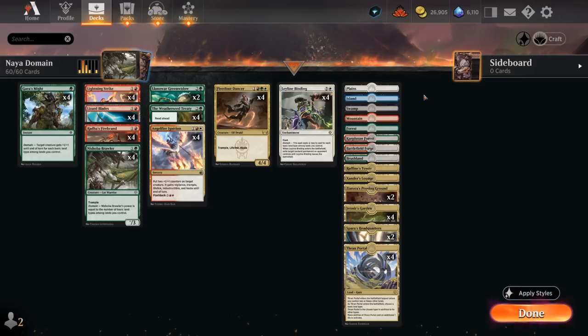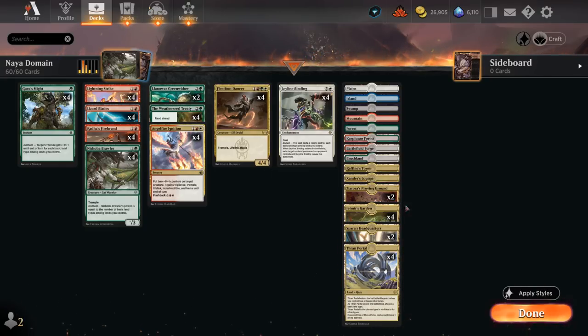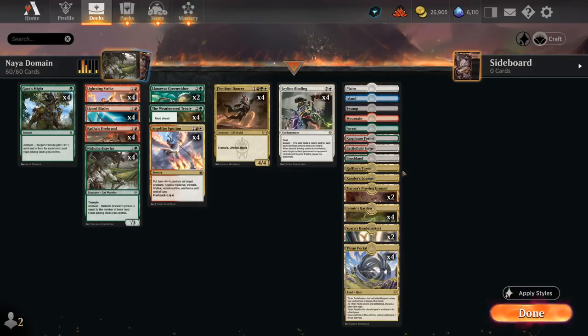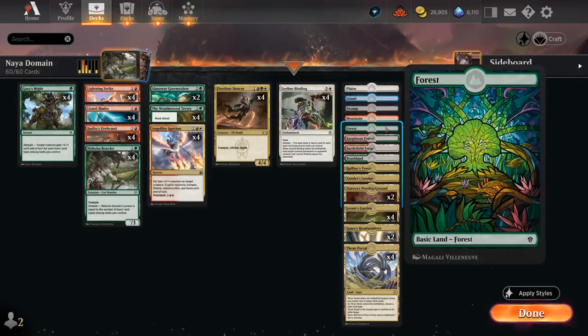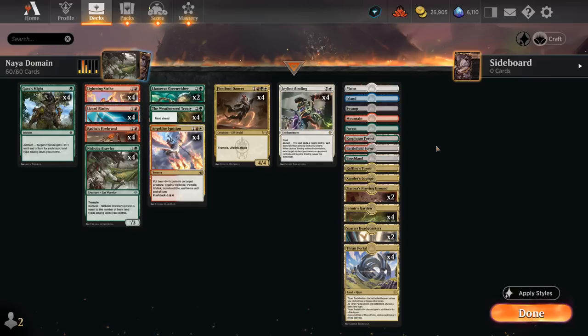The mana base is the tricky part. We want a lot of Trilands to play on turn one tapped, as each provides three basic land types, so on turn two with another Triland we can already have all five basic land types in play. Jadmir's Garden makes sense to play four copies of since it's a base Naya deck, plus two each of Proving Ground and Headquarters — covering two of our three main colors — and one-offs of Xander's Lounge and Rafine's Tower. We also need one of each basic land so we can fetch them with Weatherseed Treaty, and pain lands in the Naya colors to help us curve out better.